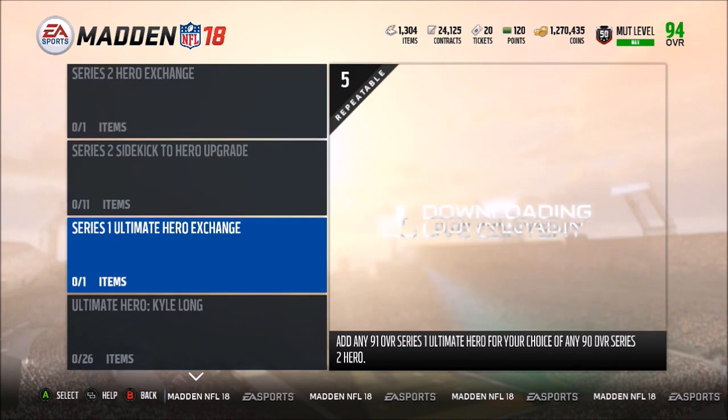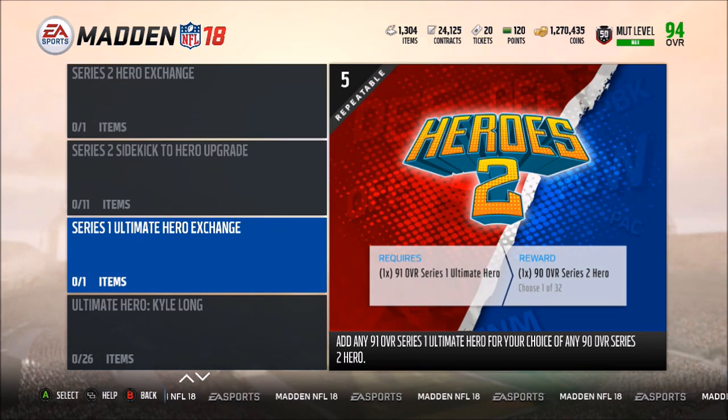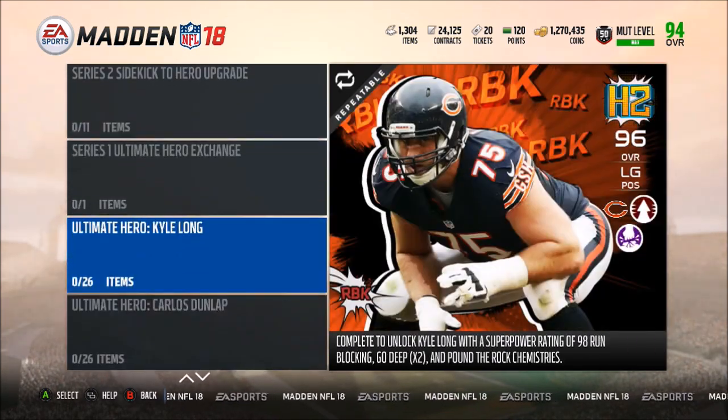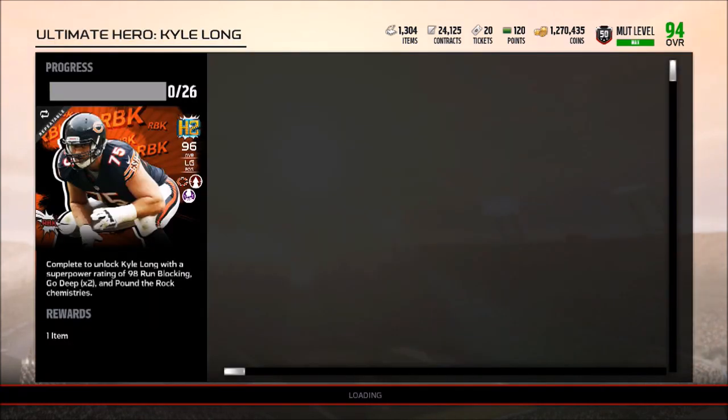Eleven 84s gets you a 90, and then we have the 91 overall Series 1 Ultimate Hero, which gets you 1 90 overall Series 2 hero. So it looks like kind of a trade-in set you can do for the Series 1 and Series 2 players. We have Kyle Long — I want to take a look at the set and see what we need for this.